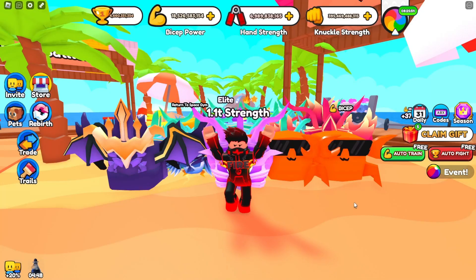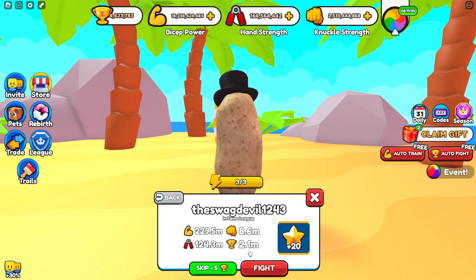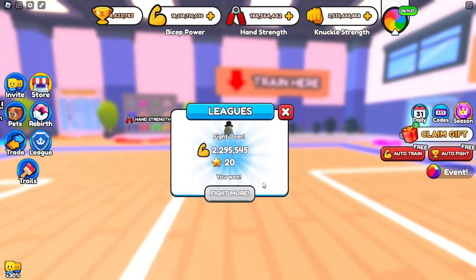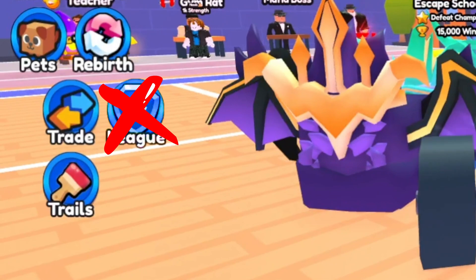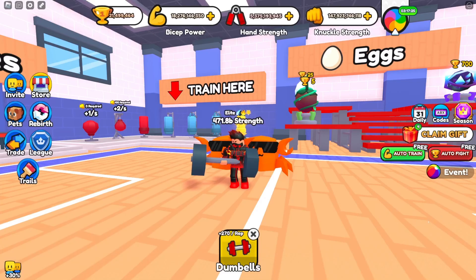One of the most major things they added in this update was leagues. A video in the cards above explains what leagues are, but in short, leagues allow you to beat players on your level to rank up in a leaderboard to earn rewards. Currently the leagues have disappeared again, but that's most likely the devs fixing them, and they'll probably be back up soon.